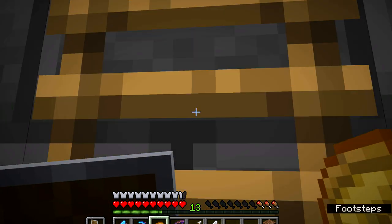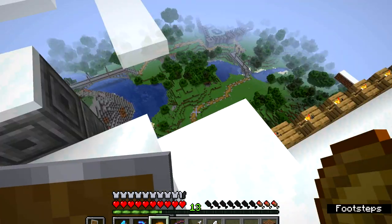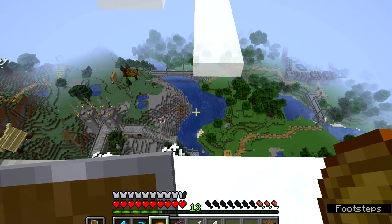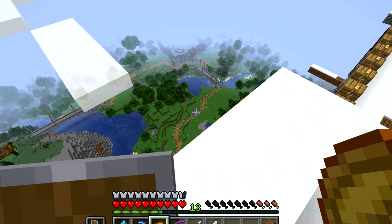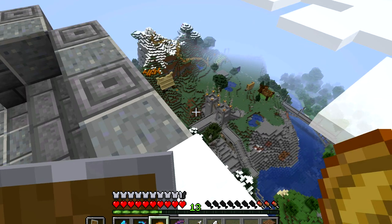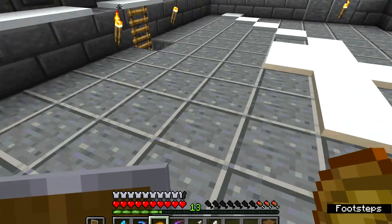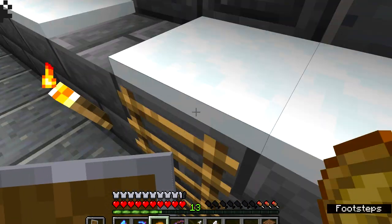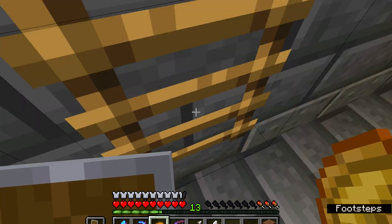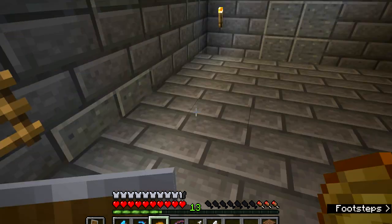Let's go up to the top. Look at that - you can see some more builds and bridges we've made. In the distance you can see the village castle thing Zabuka started, towers we've made, stuff other people have made, and in the distance, spawn. All right, let's go down.